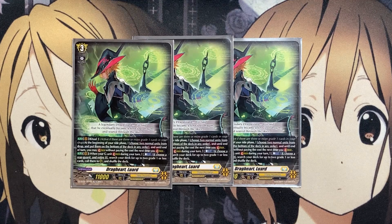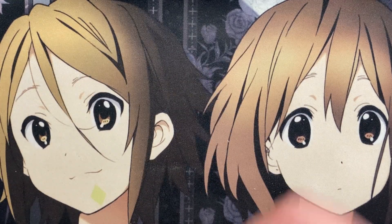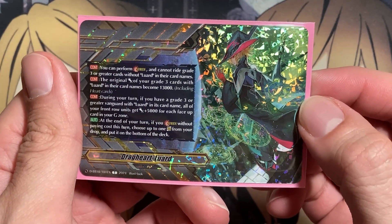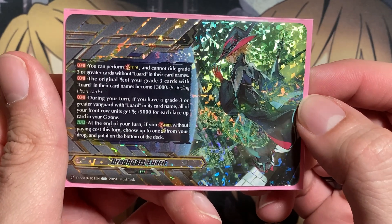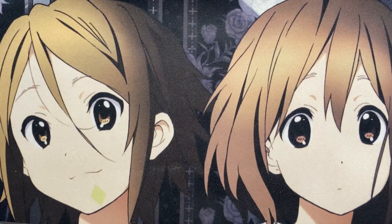Our Grade 3 is Drag Heart Luard, along with the copy in the Ride deck. We also run additional copies in the main deck for the discard cost to use Drag Strider Luard, since we have to discard a Grade 3 card with Luard in its card name for both the ability cost and the Stride cost. With the Ritual 3 ability at the beginning of your Ride phase, choose two normal units from your drop, put them on the bottom of your deck in any order, and until end of turn you may Stride without paying the Stride cost. You can also choose a rearguard to search your deck for up to two Grade 1 or less cards, helping get through the deck for all the Grade 1s you need for your Ritual costs.